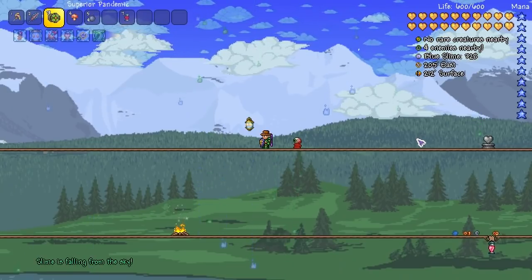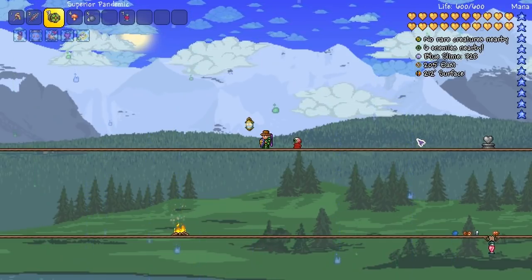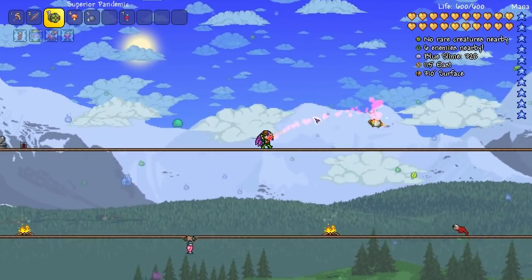I'm thinking: do we have the right wings? Do we have the right accessories? Am I using the right weapon? Do we have the right crafting materials? Have we got these potions? I'm all jumbled up, but I'm going to show you what I worked on today.